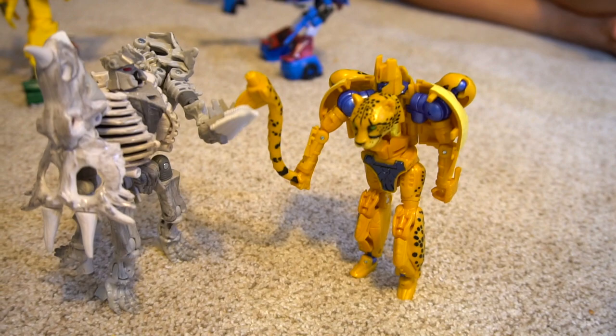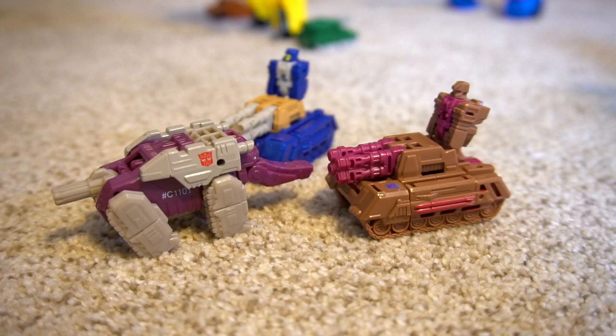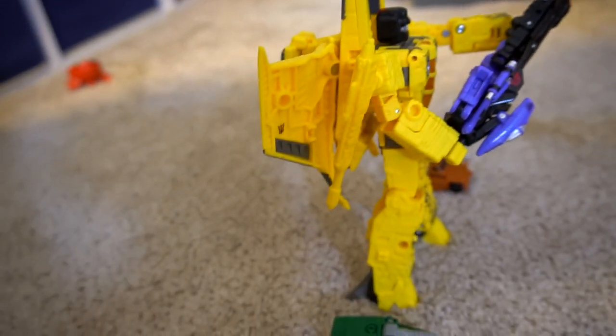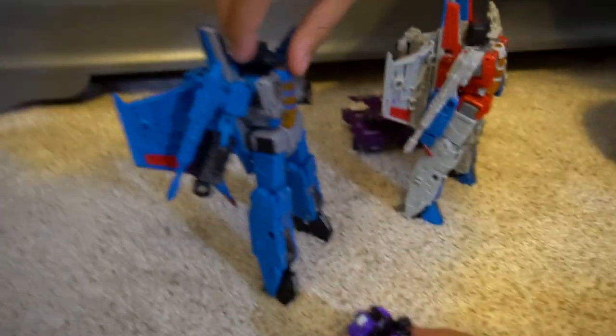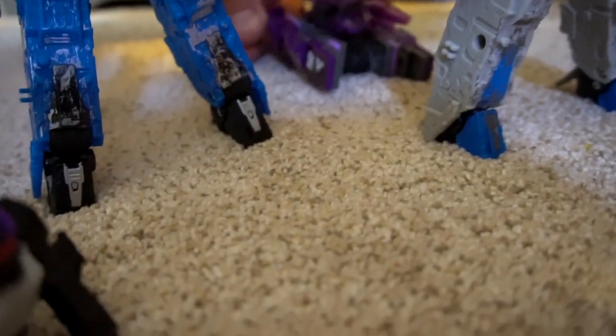Who's this guy? Propugnus. And which Insecticon? Shrapnel. We got a Predacon and a Maximal — Ractonite and Cheetor. Who are these guys? Three Titans Return figures. And who's this Seeker? Nova Storm, holding Storm Cloud and Vespera. And who is this? Smokescreen, Red Heat and Stakeout.